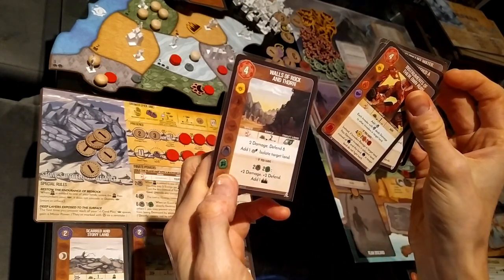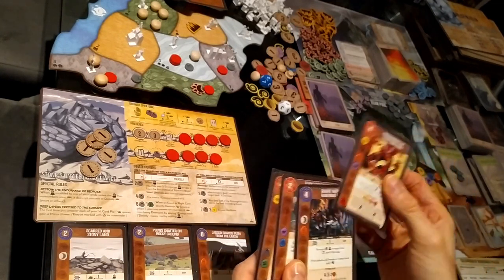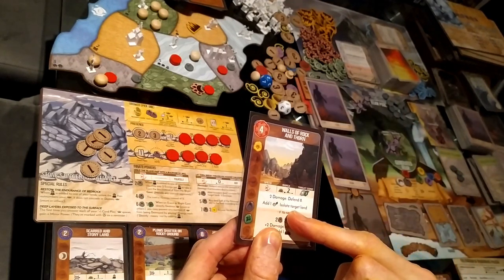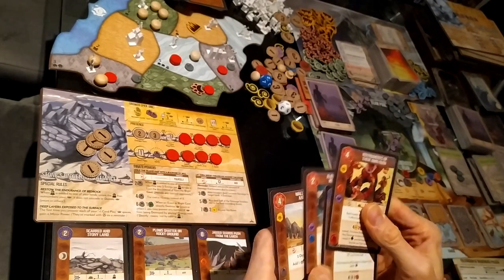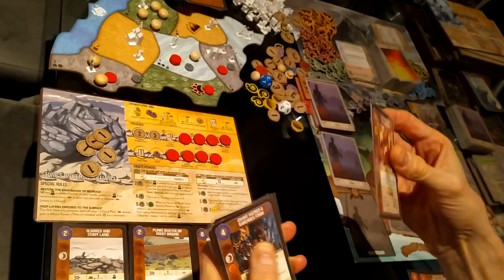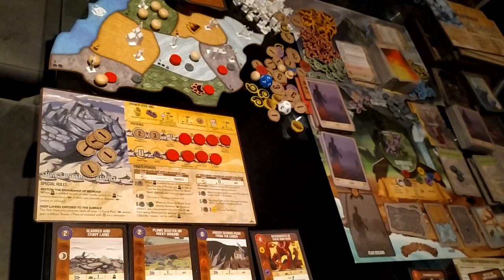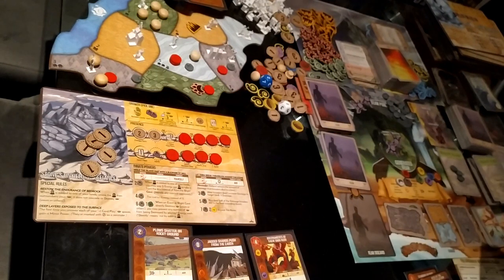I'm tempted to take Instruments of Their Own Ruin. Walls of Rock and Thorn would probably be ideal because it's the only one with the earth element — it also has sun — but for this turn I think I can use Instruments of Their Own Ruin quite well. So I'll take that, and for that I'm going to forget Scarred and Stony Land.